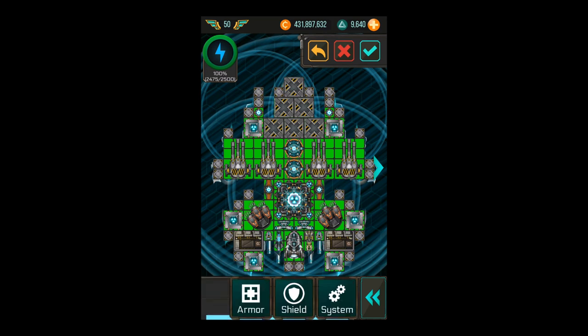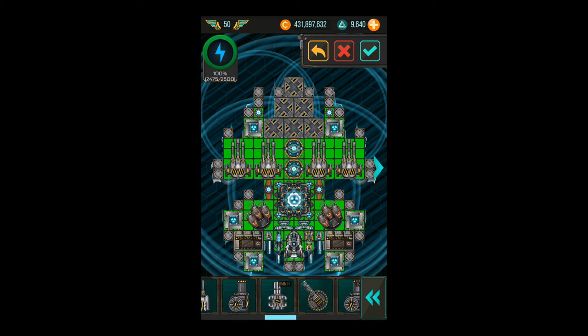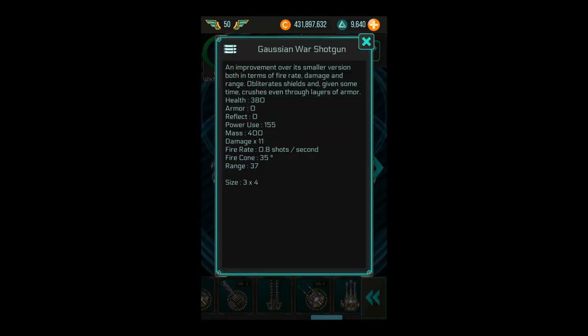The meta right now is war shotguns, especially. Let me show you why this gun is so strong. The health is really nice, the power use is high, the mass is high — but it doesn't matter because the gun is great. The damage — nobody knows exactly how many shells the shotgun fires, but I think between 12 and 24 shells. If you think about 24 shells times 11 damage each, you should know how much damage this weapon is doing. Even if it's just 12 shells, this is the most damage of any weapon in the game.